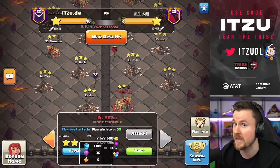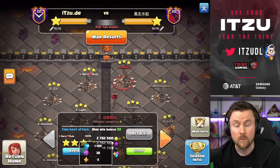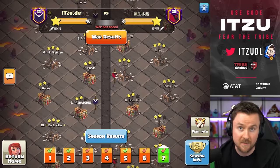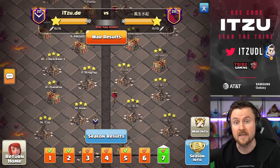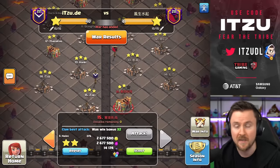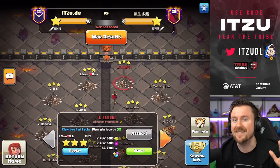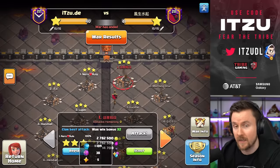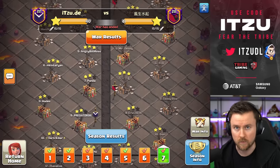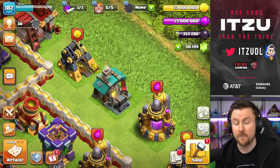For clan wars, the loot is also changing for TH16. Instead of five Starry Ore before, this is now pushed to six Starry Ore. Also newly enabled are 34v34 and 45v45 wars, which weren't possible before. Another improvement for everyone: the ores you gain for losing a clan war have been pushed up from 43% to 50% of the max ore amount, and for a tie, from 50% to 57%.